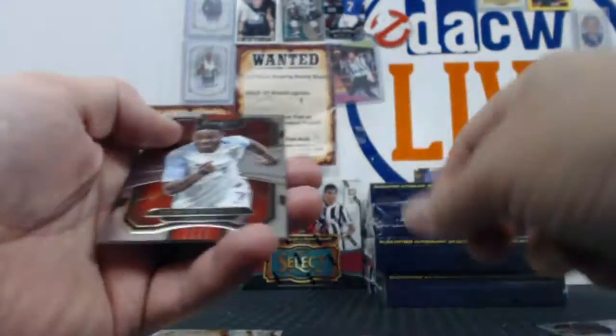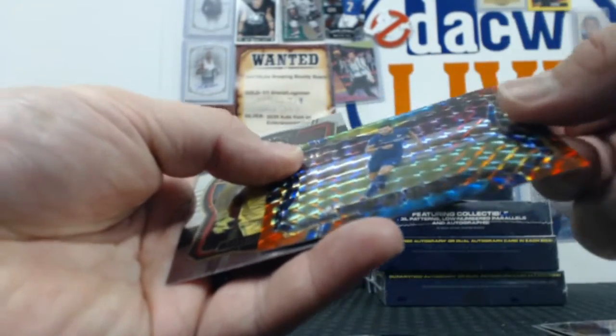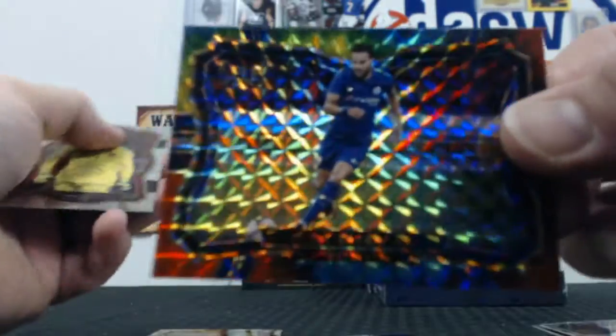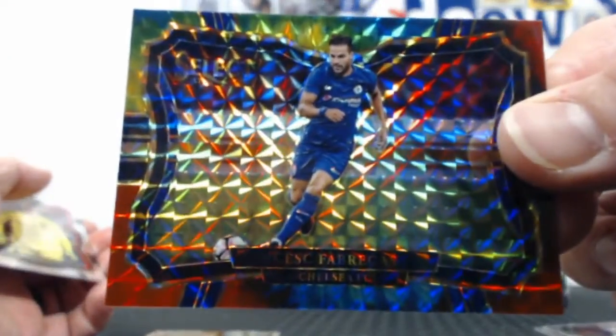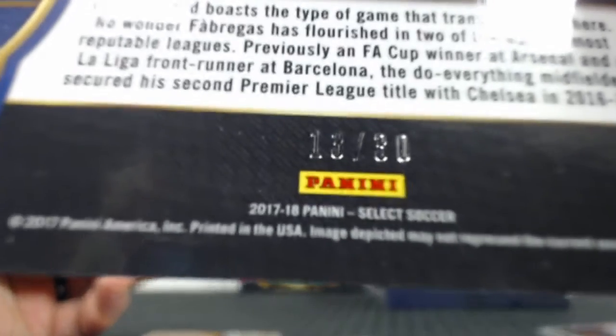It's weird that that was backwards like that. Ruiz. Tie-dye. Fabregas — and those are out of 30. There you go.